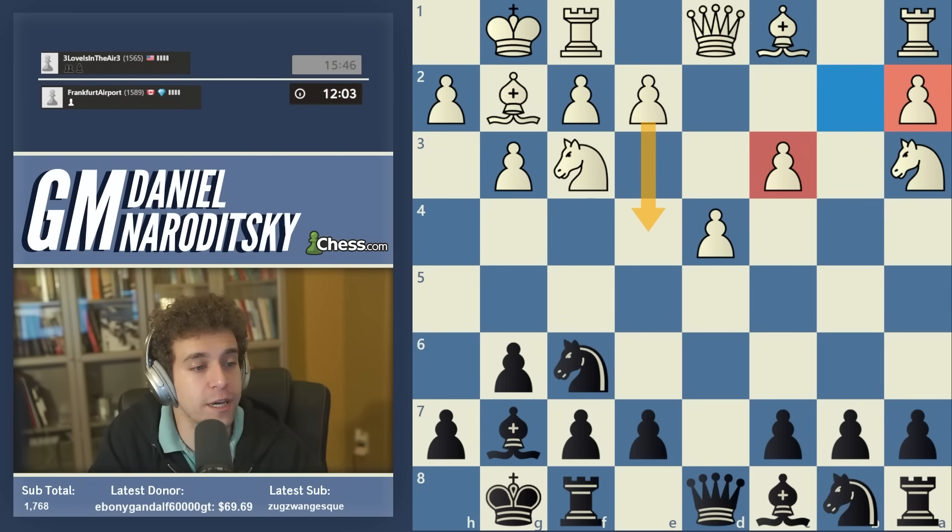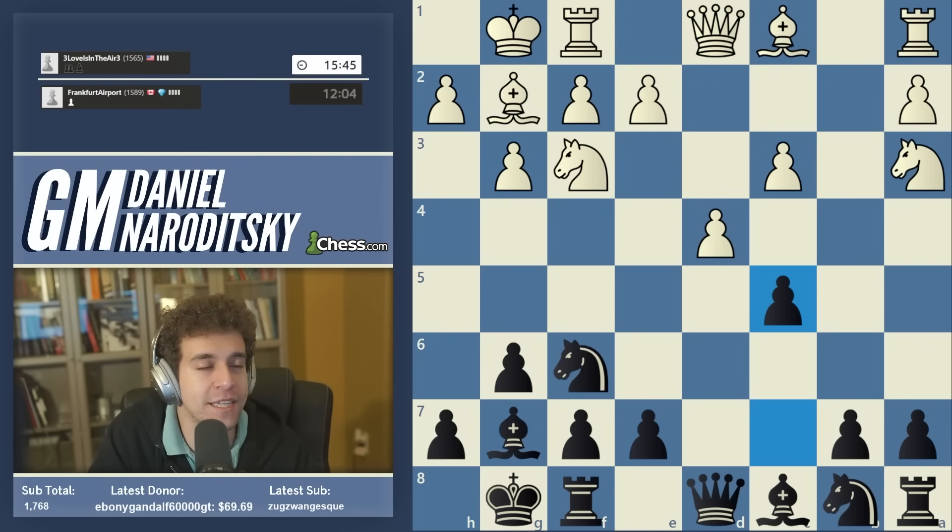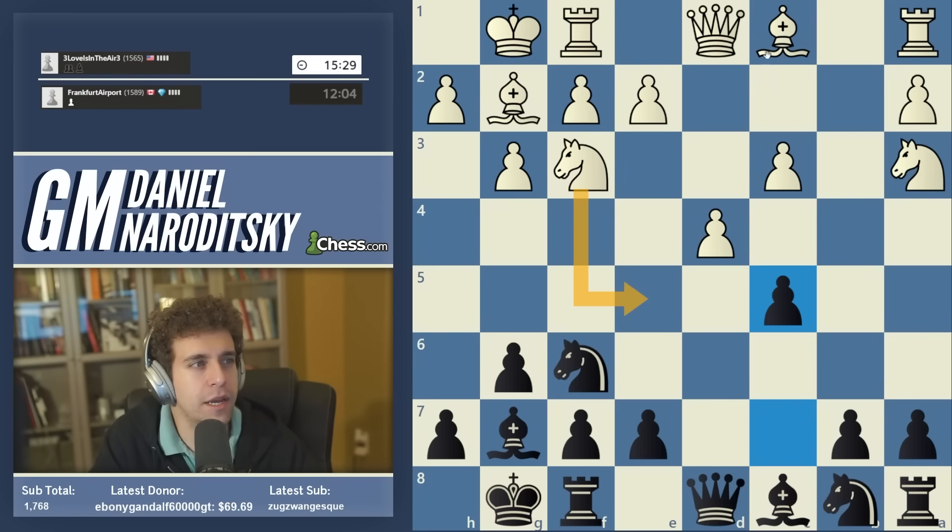We can't fall asleep here — if we do, we essentially allow white to prepare e4. We need to counter-strike immediately and grab our own share of the center. We do that with the classic Grünfeld move c5, leading to what's called a tabia — a position from which there are five or six different viable continuations.